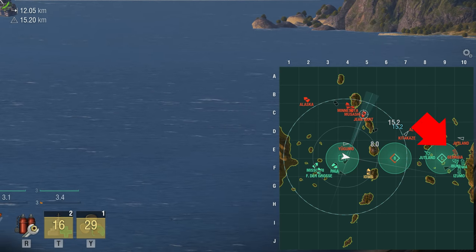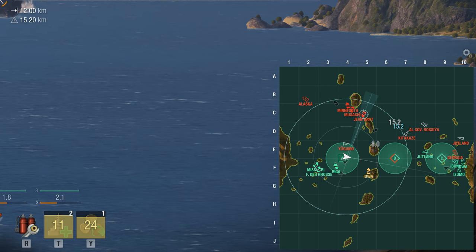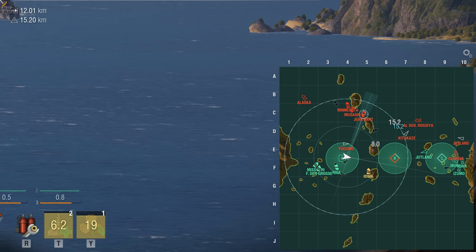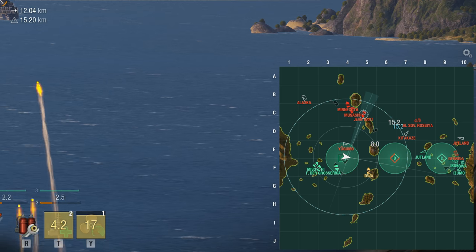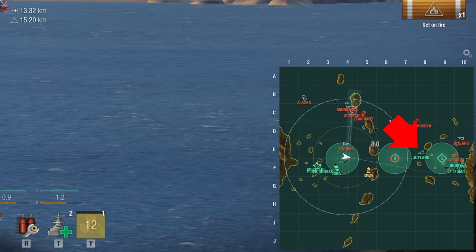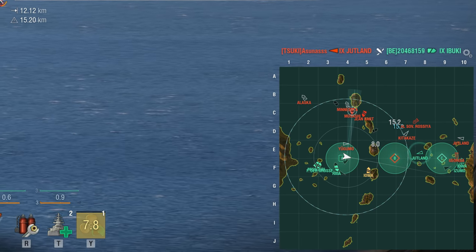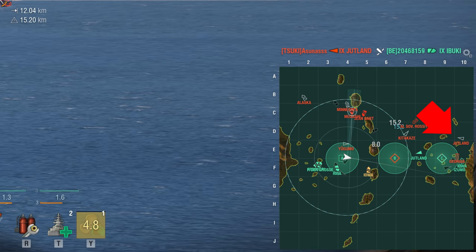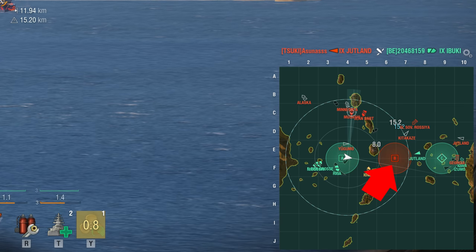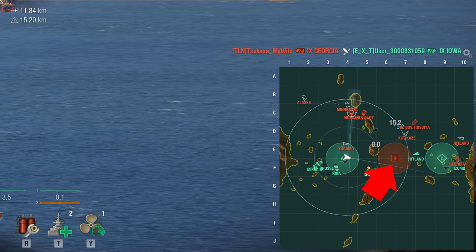Do you see the enemy Georgia? Watch this guy. But also pay attention to the enemy Jutland just slightly further to his north. The Georgia is really going for it, contesting cap circle Charlie and rushing a whole group of friendly ships pretty much on his own. The friendly Jutland here is moving to investigate the cap being flipped at Bravo but he's not quite quick enough. The Jutland up to the north of Charlie has just nailed the friendly Ibuki. The Kitakaze — and I'm assuming it's the Kitakaze — has completed flipping the cap circle at Bravo.